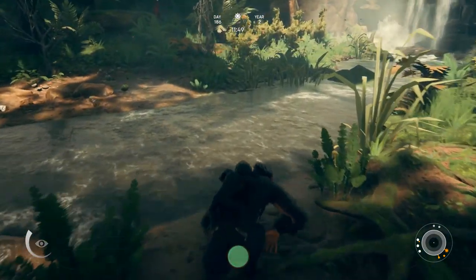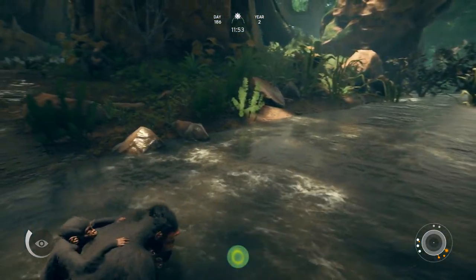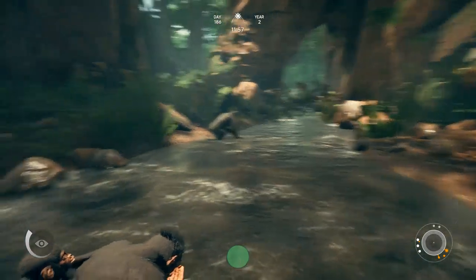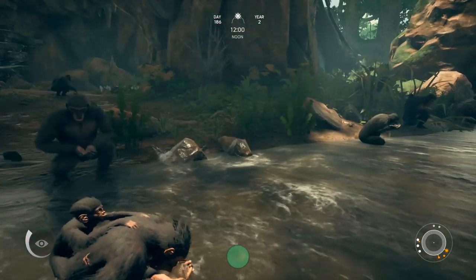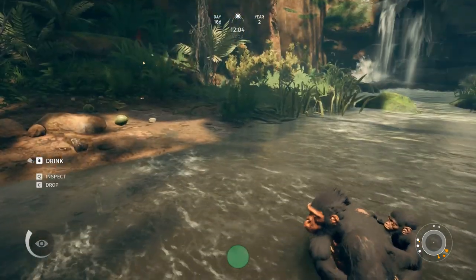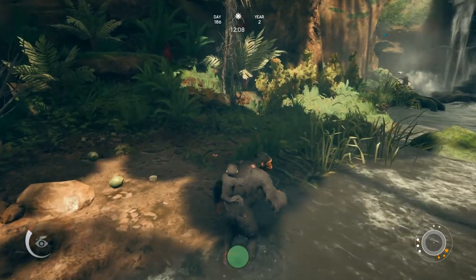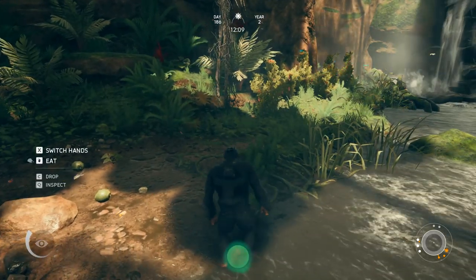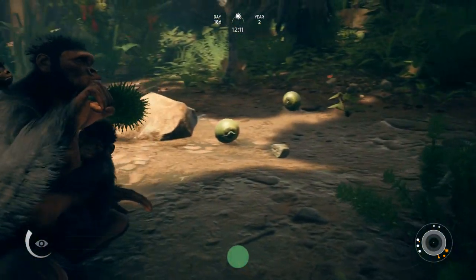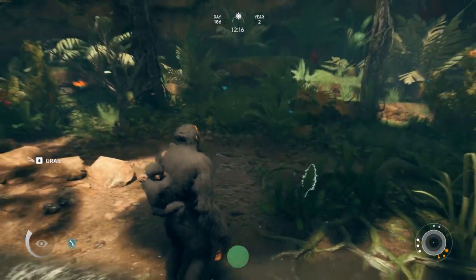We're seeing a little red — let's go ahead and drink some water. The whole clan's going to come over and drink. I think they hopefully only come if they're thirsty. Then we can eat some horsetails. I'm not hungry apparently, so we're good with that.